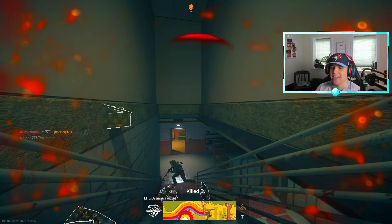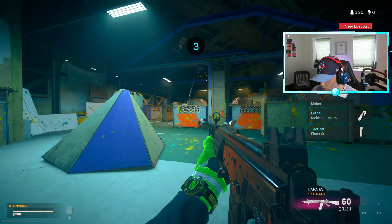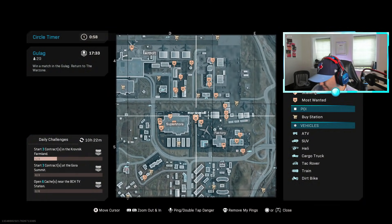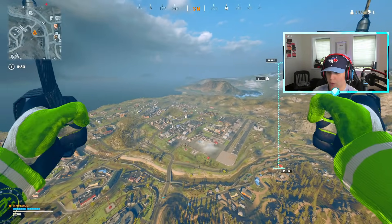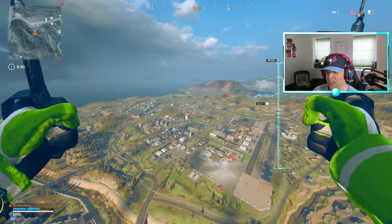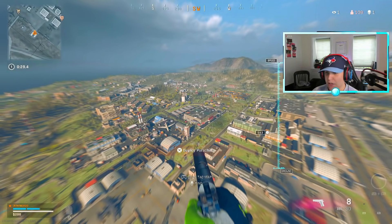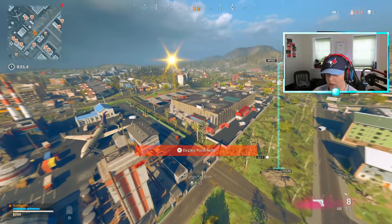I can't move bro — I literally chalked my slide cancel on the staircase. That guy was AFK. I landed on top of the hills which means I spawned higher up than normal — that's a plus. I need to get back to Superstore though because it's basically dead center in the map. I was chasing that guy for like the first three minutes of the game and then my slide cancel got chalked and I just died.